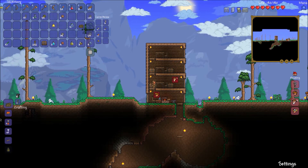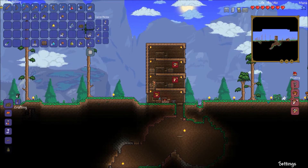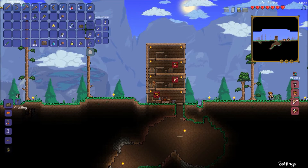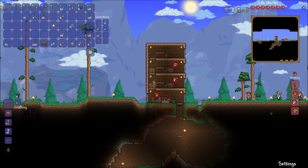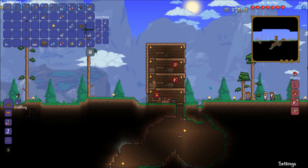That's how you bind NPCs to a house. If you want to get rid of the assignment you just right-click and yeah.